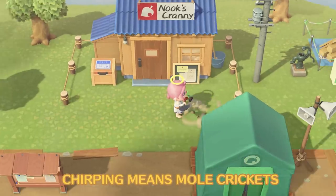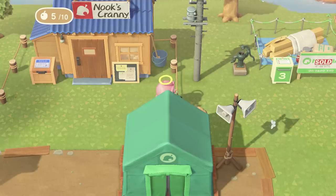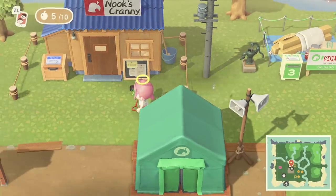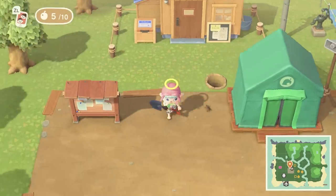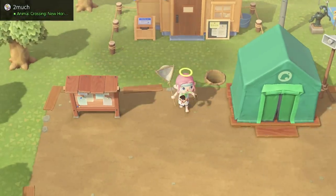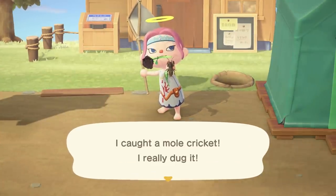Sometimes you might hear a chirping noise when strolling around your island but see nothing nearby to catch. That's because the chirping actually comes from underground. Dig where the sound is loudest and you'll find a mole cricket. You'll have to catch it once you dig it up, so make sure you can quickly switch to your net. You can donate it to the museum or sell it to Timmy and Tommy and have them deal with the constant chirping instead of you.